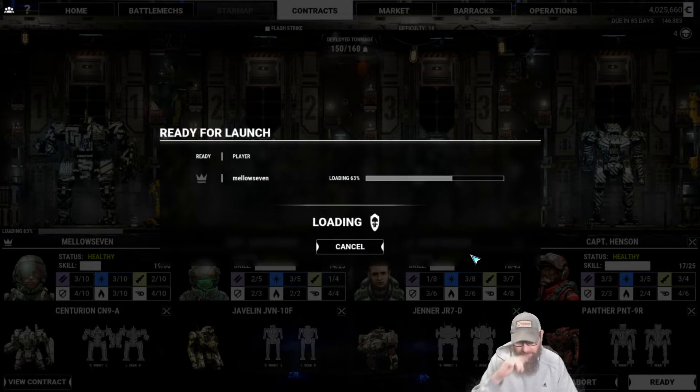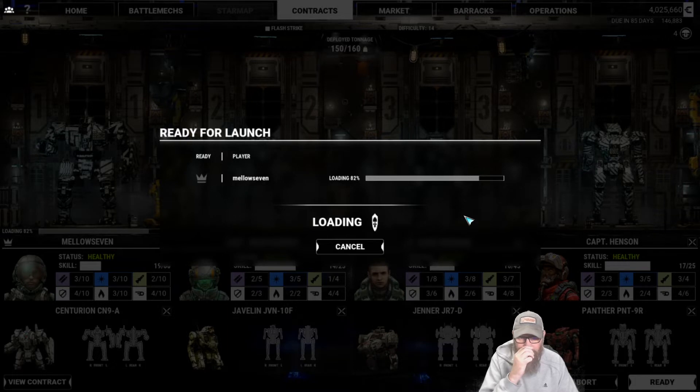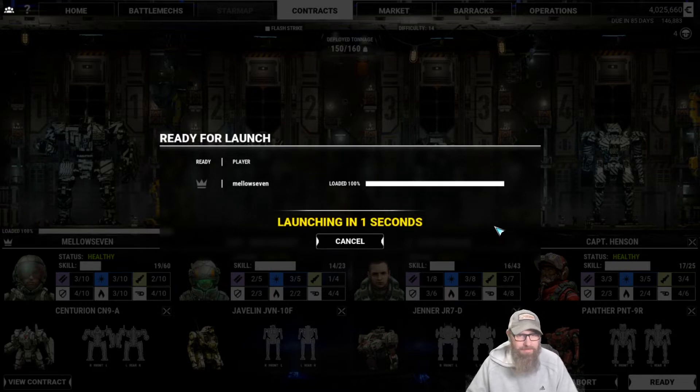Let's go. We got a little upgrade — work on his energy skills some. Our gunnery skills are all doing pretty good: three, three, two, two, three, one. Three for energy, three for missiles — looks like Henson's actually got the best weapon skills at the moment. And now we wait for the computer to decide to load. All right, in we go again — we wait for the long load and then we have to have a loading screen.